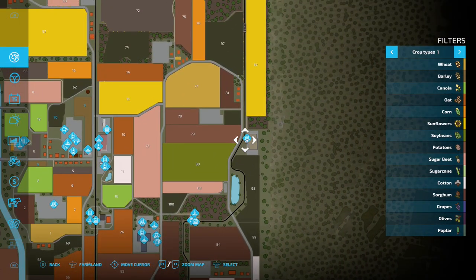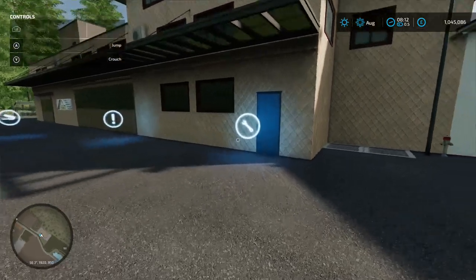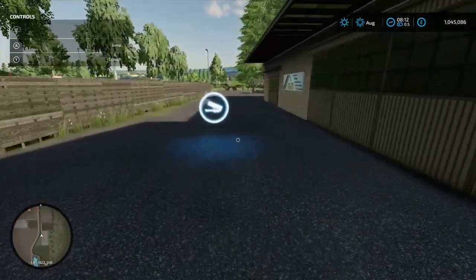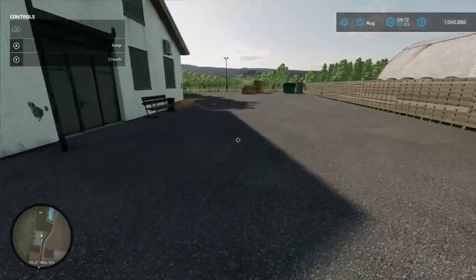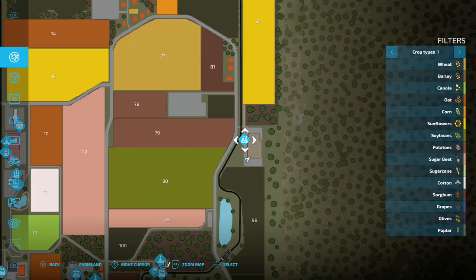Moving up to the next production chain - this is your carpentry. Production chain menu, sell wood icon, load your stuff in, and the pallet spawn point is all the way at the end of the building.